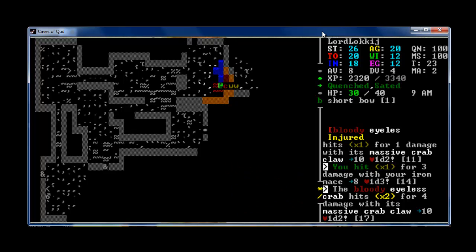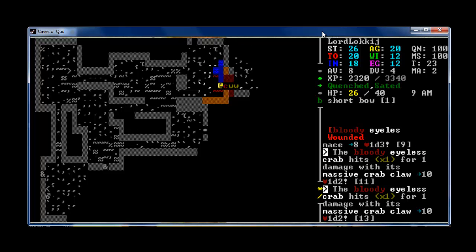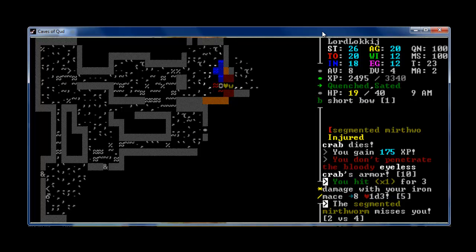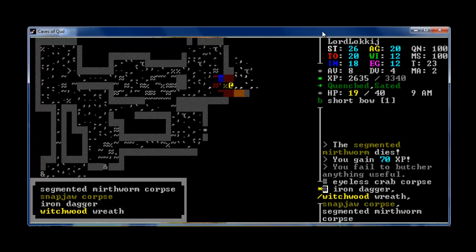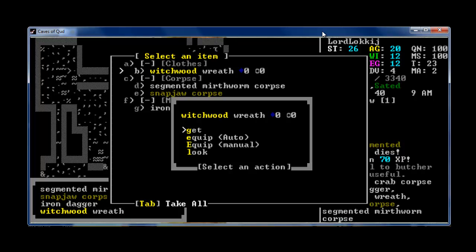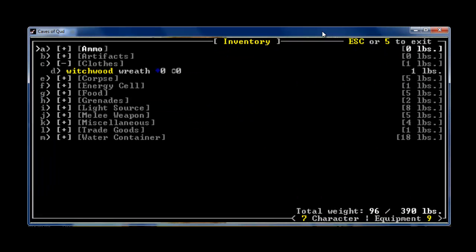Oh man, he's down to injured, but he really dealt me a lot of damage there. He's down to wounded. I'm not too worried about these worms — as soon as I get rid of this crab and these worms I can just heal up. There we go, crab's dead. A Witchwood Reef — what's that all about? I'm going to equip it and see where it equips. On my head, which I previously had a leather cap on. The cap was better — I'll drop it.